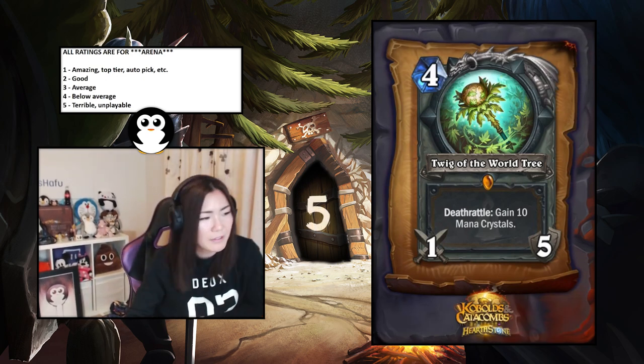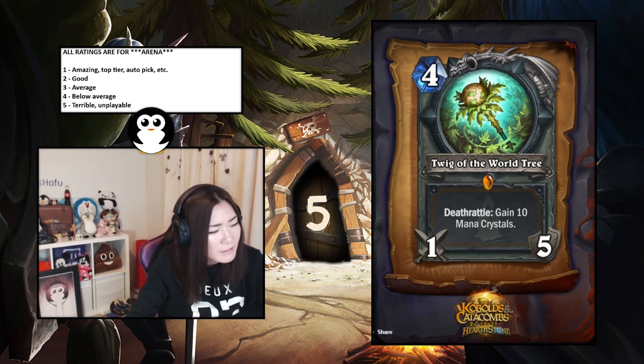Twig of the World Tree — Druid weapon, deathrattle gain ten mana crystals. It seems terrible in arena — too slow and just seems bad.